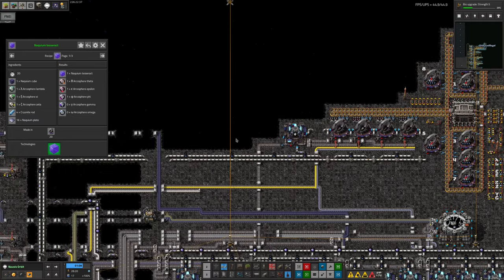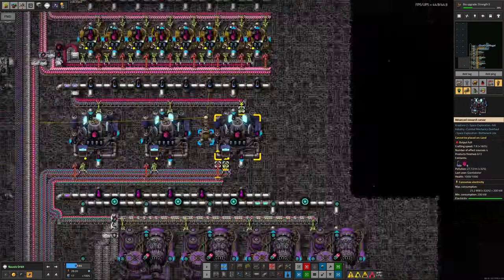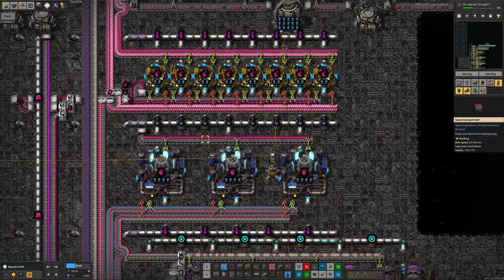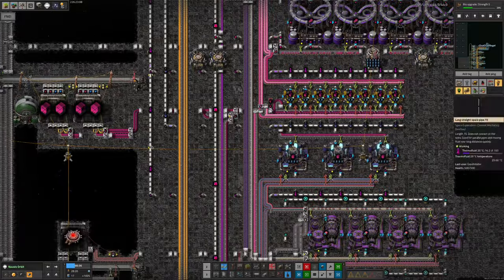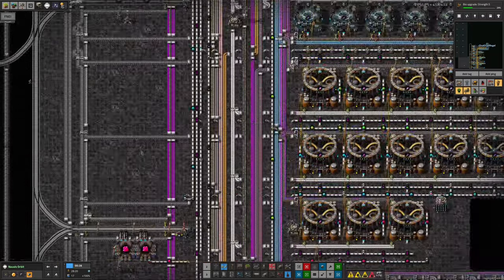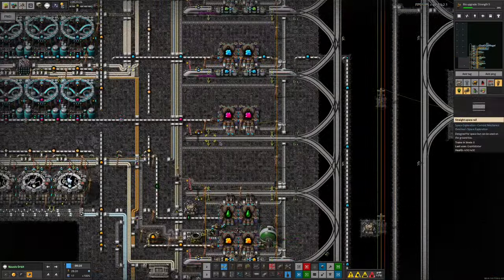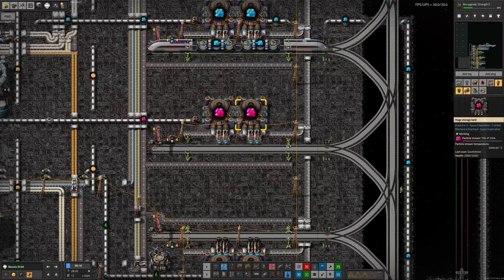Conveniently, we already have all the Naquium cubes he could need, and once we have enough particle stream those will be produced in huge quantities. Tristan also fixed a pipe to stop two fluids merging, so the Matascience is now running nicely — we have a huge number of Tier 2 catalogues being passed to the train system, and it's now completely backed up, which might stop it stealing all the particle stream. Once we start doing science again, though, we'll pull it in again in huge quantities. Any incoming particle stream will probably get drunk very quickly by the antimatter capsule facility and turned into Arcosphere collectors.